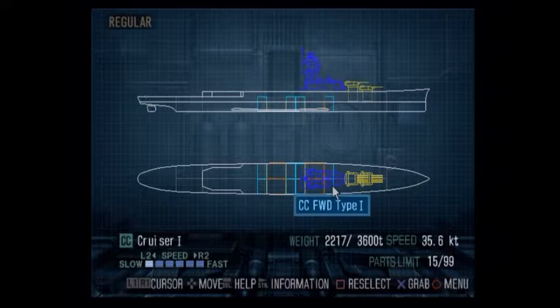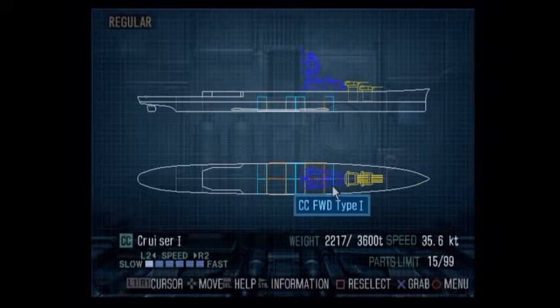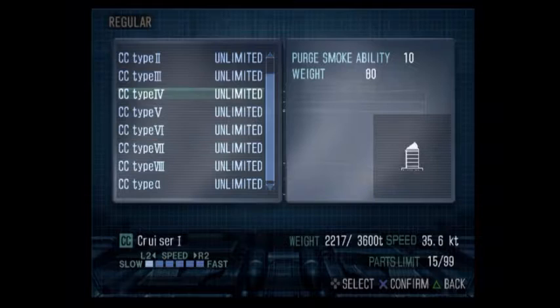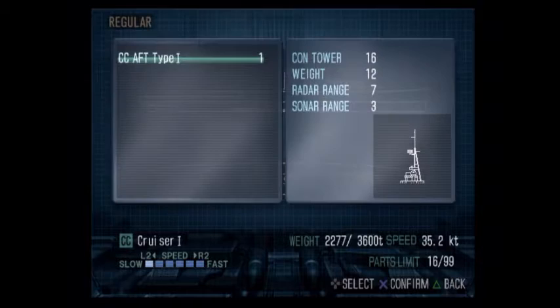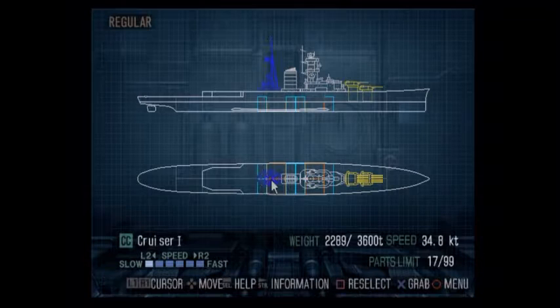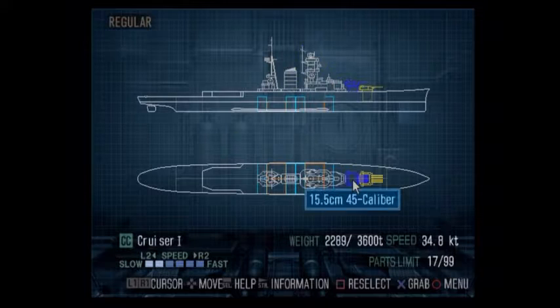Now I need a smokestack that has eight purge. You can see they get some ridiculous options — this one can do up to 16, but you would need a really good cruiser to have room for 16 boilers. Let's get the aft bridge — it costs a little bit more, but I want the more narrow, shorter one just so it doesn't take up as much space on the deck.